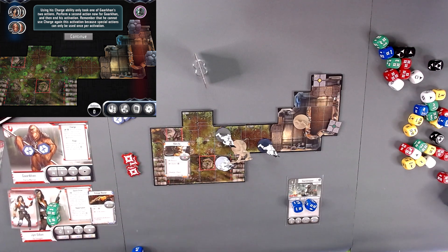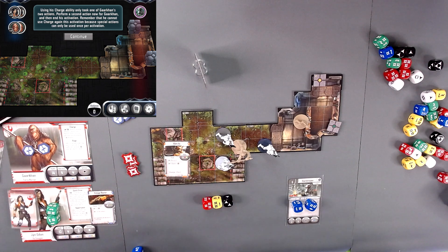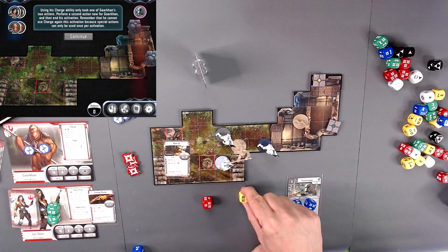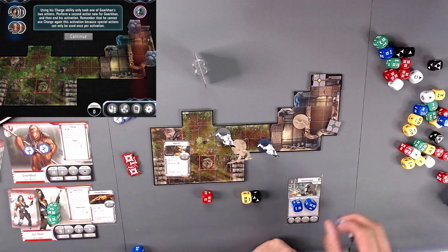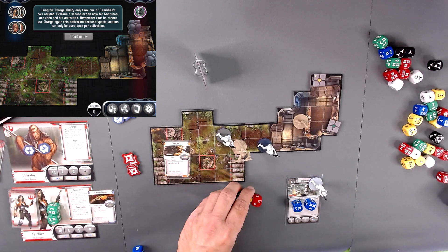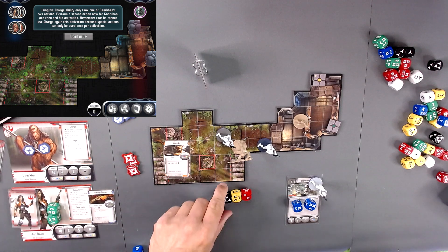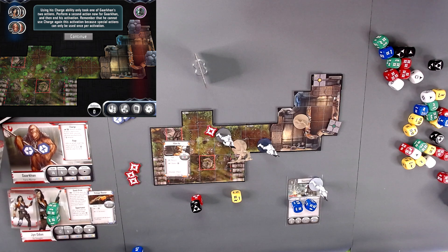So we're going to go ahead and do his first action. I did not get an extra surge, so I'm not going to be able to Pierce. And I was attacking this guy — range accuracy does not matter. So there's three damage; they only have three health, so he is out. Then Gorkin takes a second attack against the other stormtrooper. I have a surge, so I can use Pierce to go through one of these — that's only one damage to the stormtrooper.